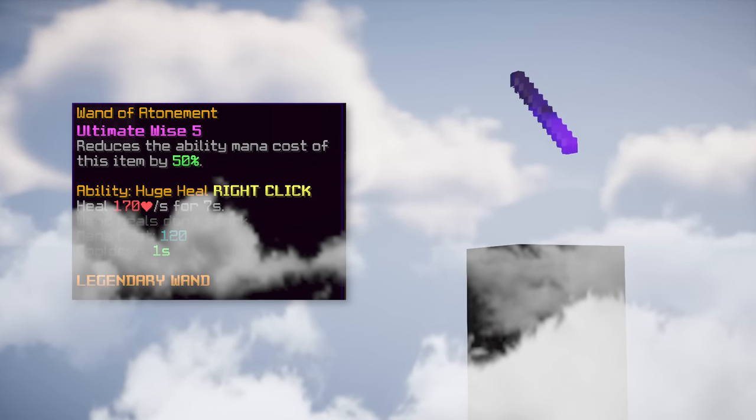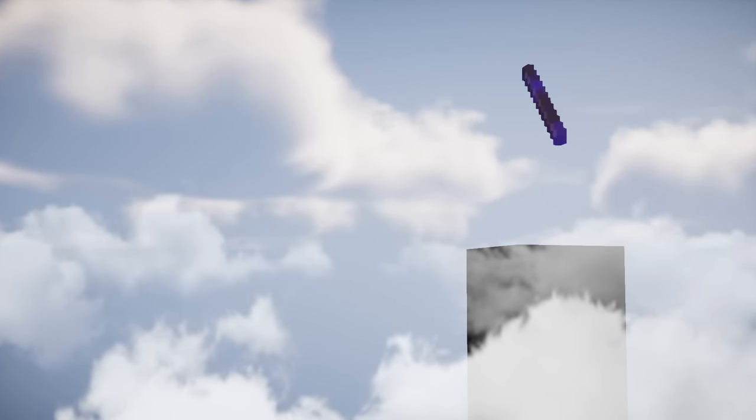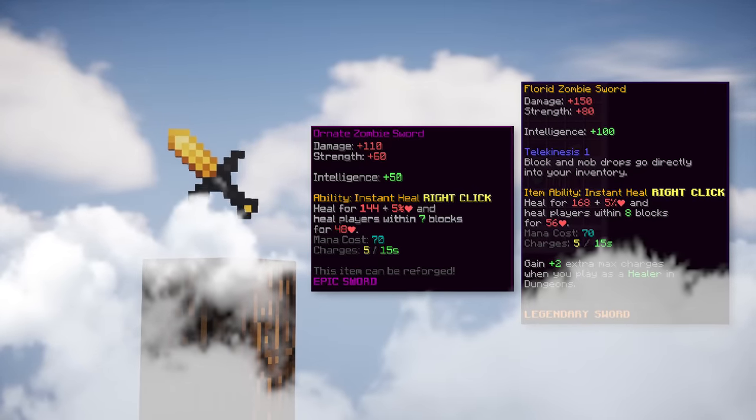The second item is the wand of atonement, which heals you for 170 HP per second for seven seconds. If it's too expensive you can use the downgraded versions as well.